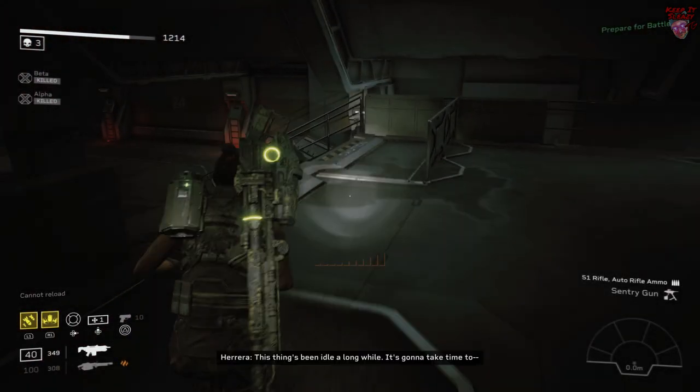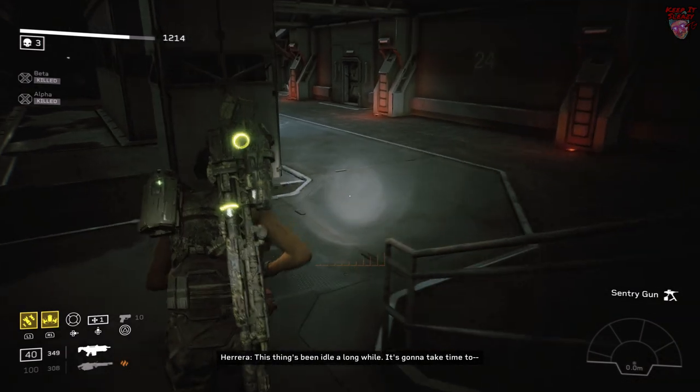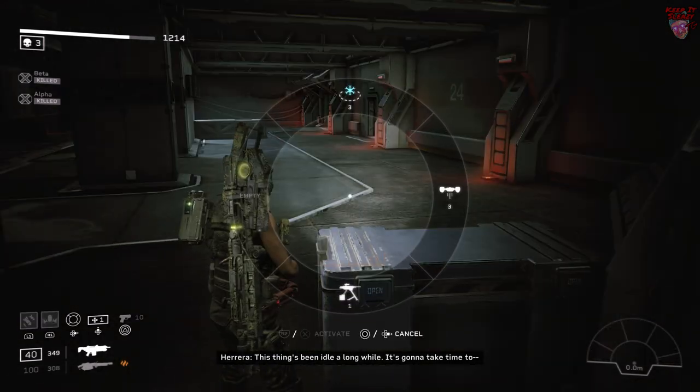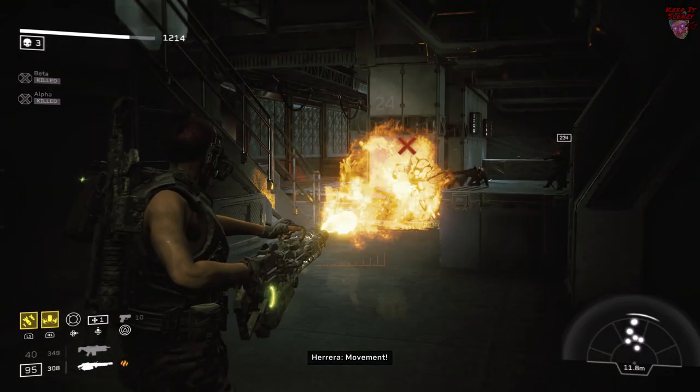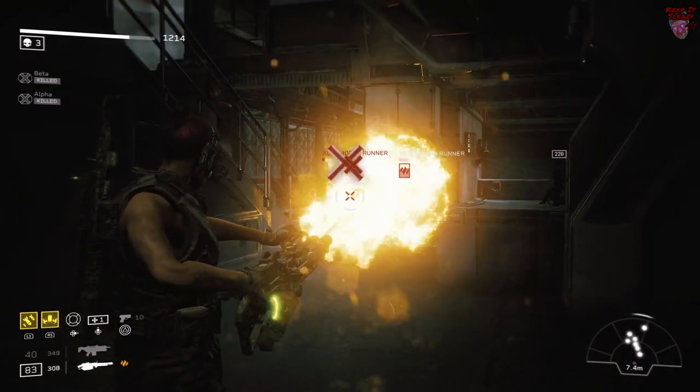It's really easy to get overwhelmed in this room because the Xenos start on one side, but eventually they start coming from both and you have to deal with an elite warrior. So trigger the fight and then run down here, set up and you're good to go.